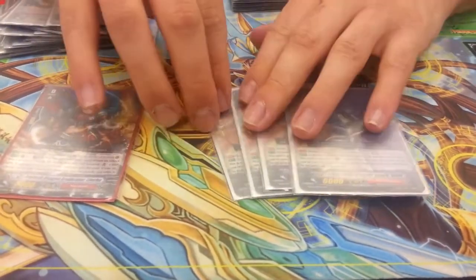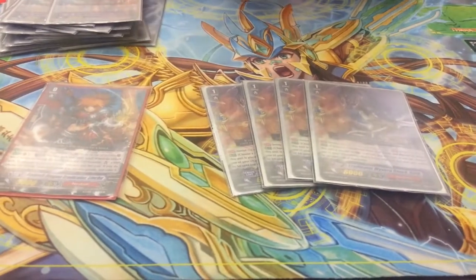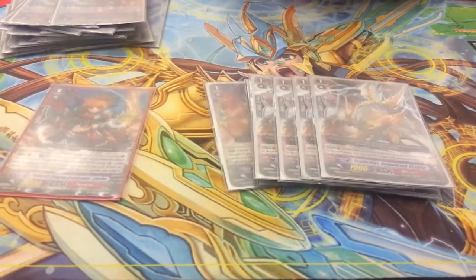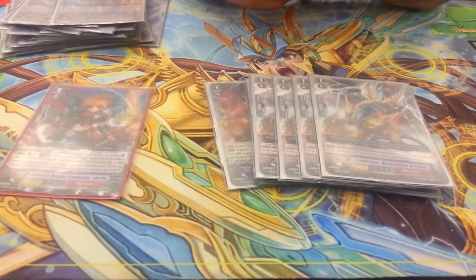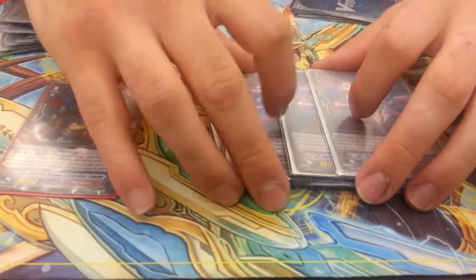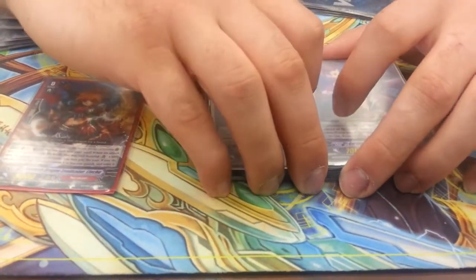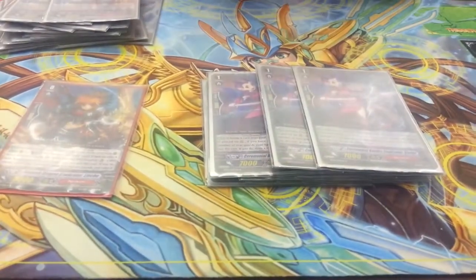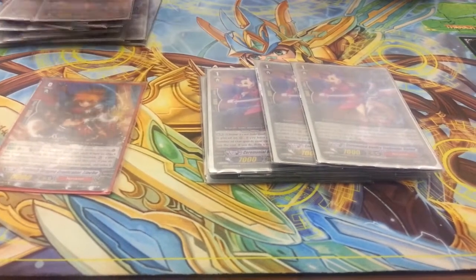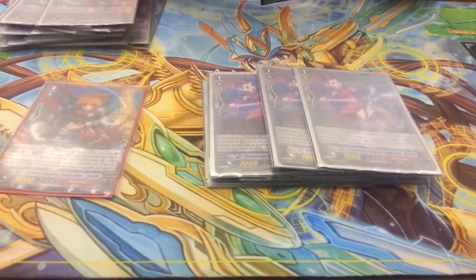Obviously 4 Perfect Guards, and then 4 Demolition Dragons — 10k attacker for Eradicators. I do 3 Caster because this is more of a defensive build. Tempest is actually more of a defensive card rather than offensive.